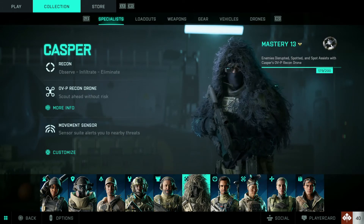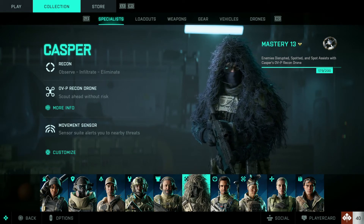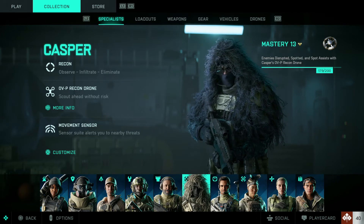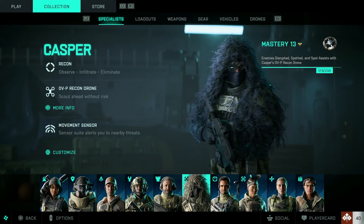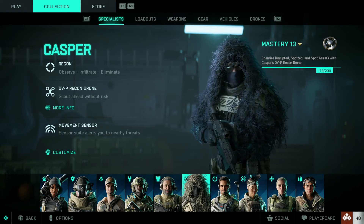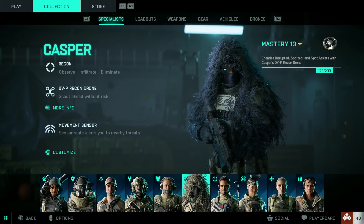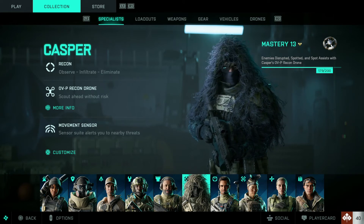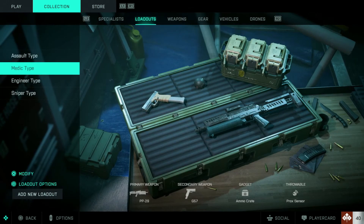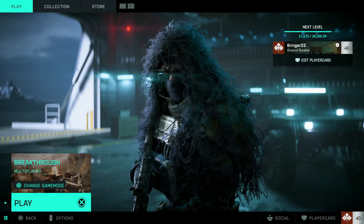I think Casper you could definitely level the fastest just because of his drone — you can get a stupid amount of XP. Because when you spot somebody and they get killed, you get the assist, and you get the same amount of XP for that assist as you do for a kill, as you do for reviving somebody — it's all 50, 50, 50. So you could be doing all three if you do this class setup with the medic, the sensors, and his drone.